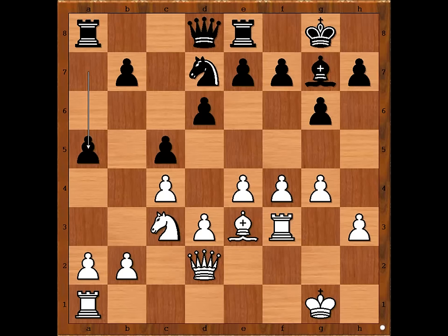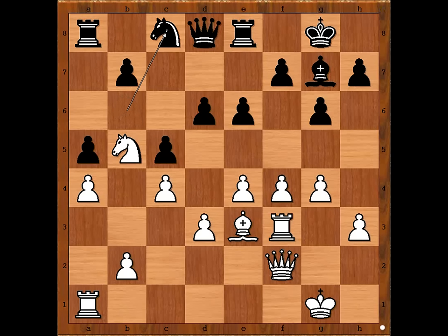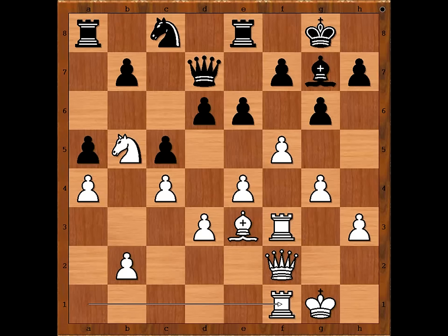So he played e6, but now the pawn on d6 is not defended. The knight is attacking the pawn on d6. Knight to b6. Queen to f2. Knight to c8. The knight is coming to e7 to fight for the f5 square. Knight is fast — f5. Queen to d7. Rook to f1. The knight's gun is ready. b6. f takes on e6. f takes on e6.